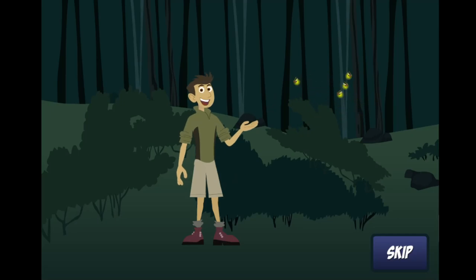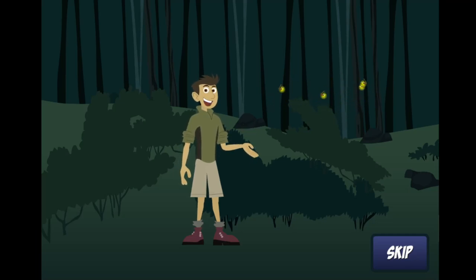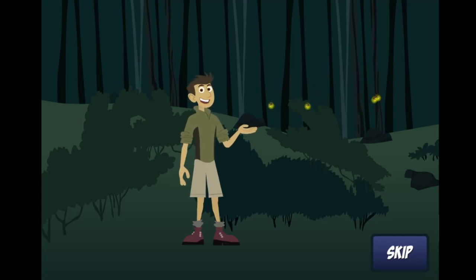Fireflies have special flash codes that they use to communicate with and attract each other. You can help them. The firefly on the ground will flash a code to tell the flying fireflies that she is there. Help the flying fireflies find her by repeating the code.